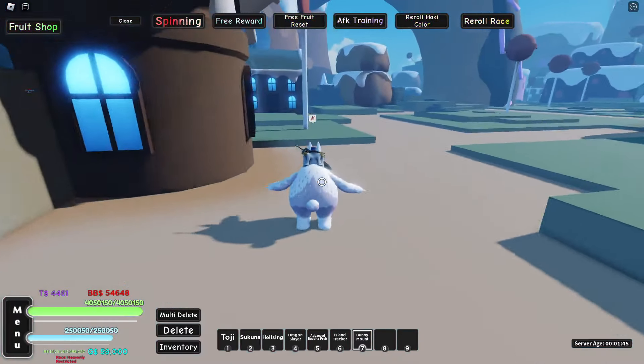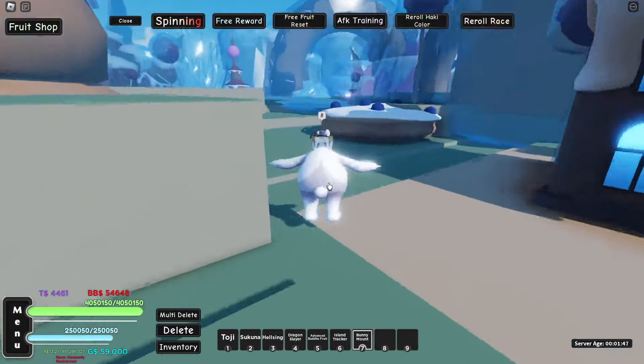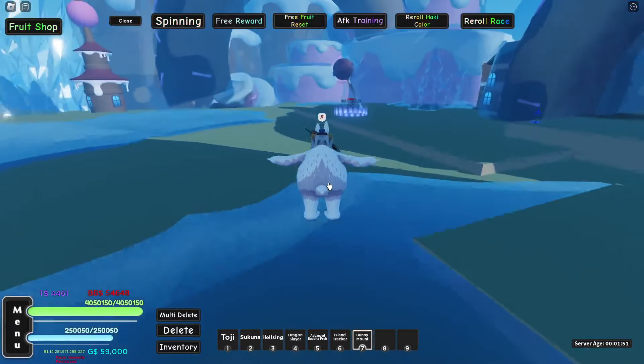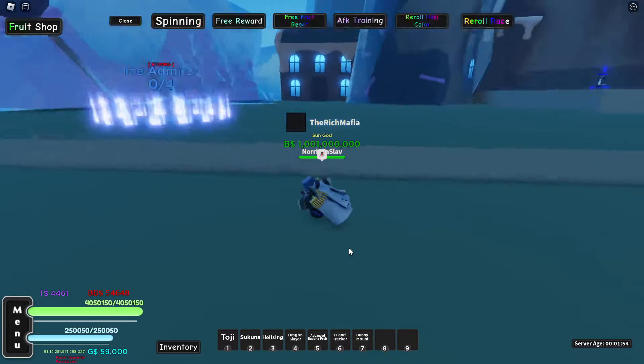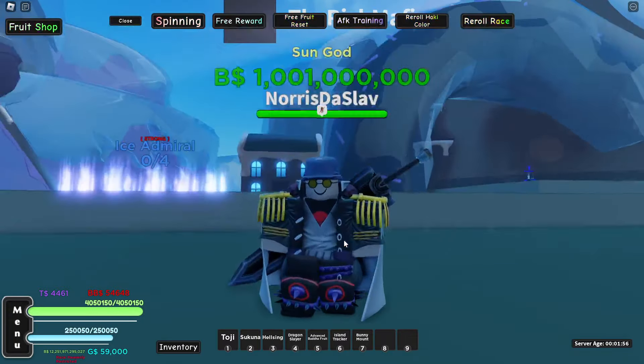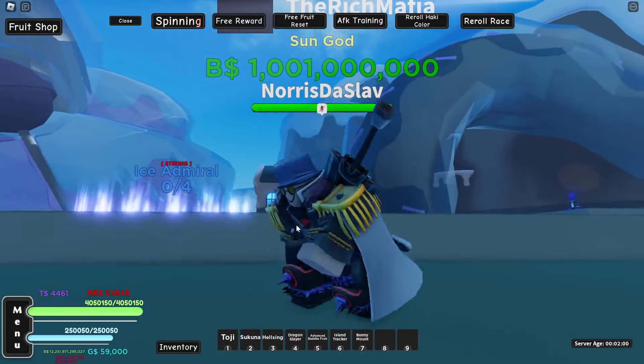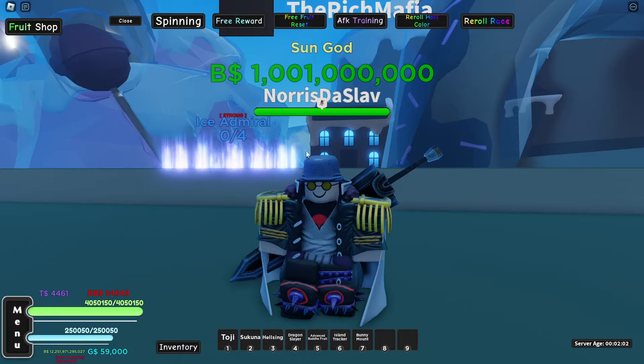Once you're here, you want to head over to the Aokiji Raid — or the Ice Admiral Raid. You need the Ice Admiral's trench coat and then the Ice Admiral's hat, as you can see — that's what I have.